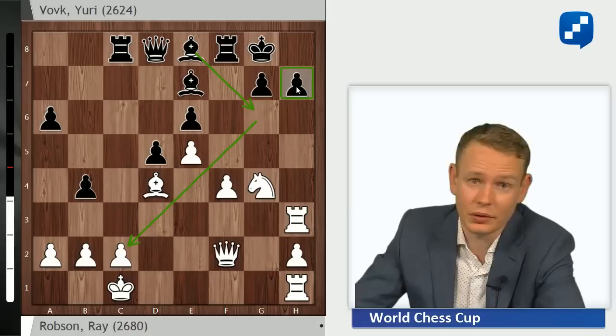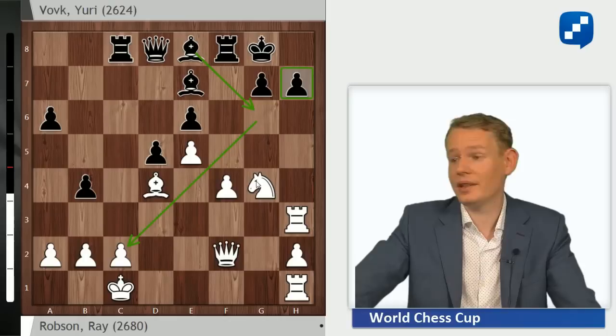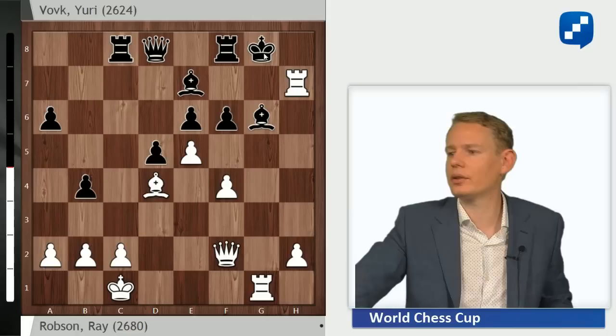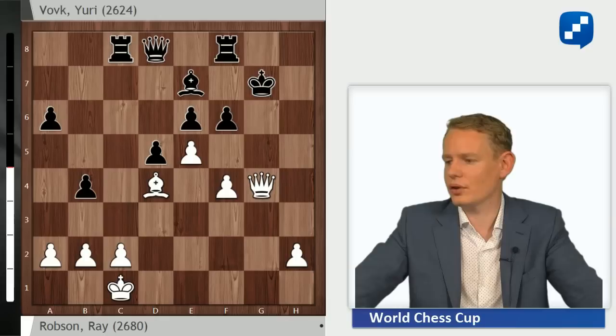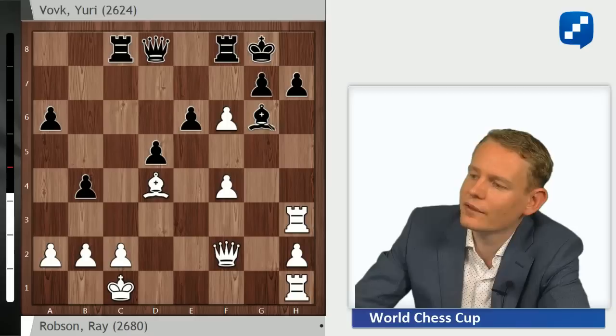This storyline about good bishops and bad bishops — it's not always that easy. After Bishop e8, White is in trouble because Bishop g6 is coming. Ray Robson comes with a piece sacrifice, Knight f6 check. If Black were to accept this with gxf6, it's actually a draw offer because White has a forced line: Bishop g6, Rook h7, King h7, Queen h4, King g7, Rook g6, King g6, Queen g4, King f7, Queen h5 — with a perpetual. There's no escaping. Black could have gone for the draw here with gxf6, but he rightly judged he can play for more, because Bishop takes f6, exf6, and the bishop lands on its destination on g6. We now have a new chapter of the game with opposite-colored bishops.